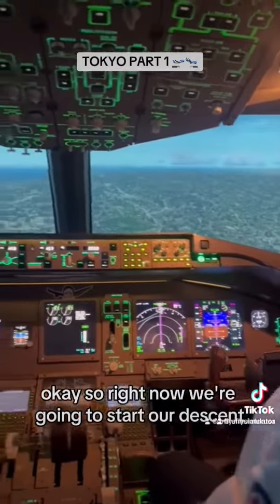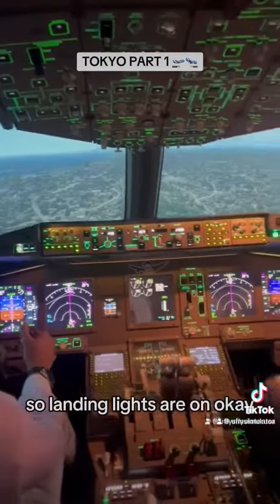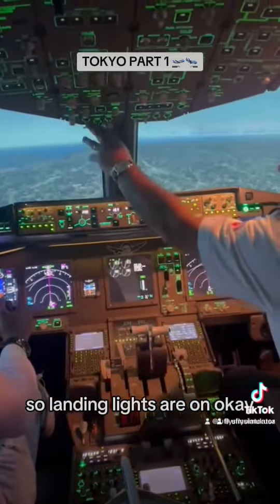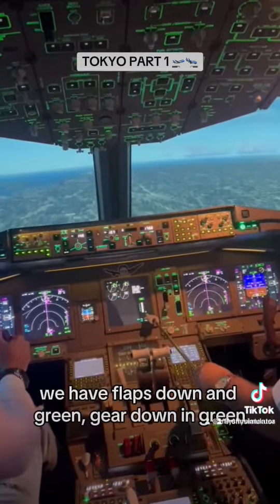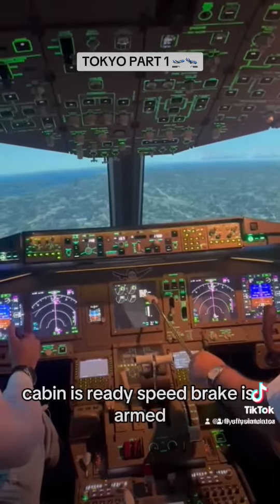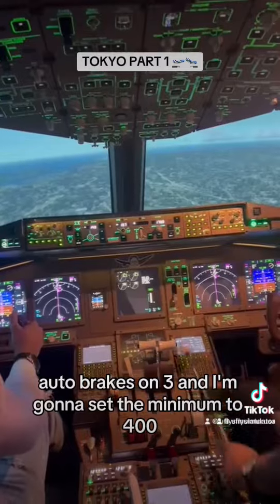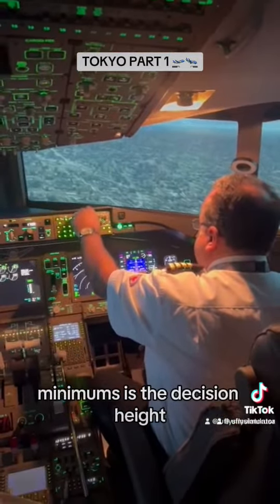Right now we're gonna start our descent to 1,700. Landing lights are on. We have flaps 30 in green, gear down in green. Cabin is ready, speed brake is on, auto brakes on three, and I'm gonna set the minimum to 400. Minimums is decision height.